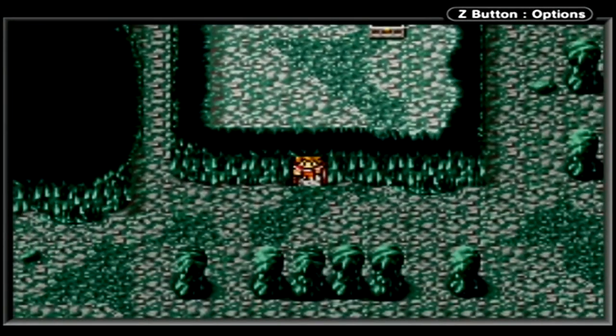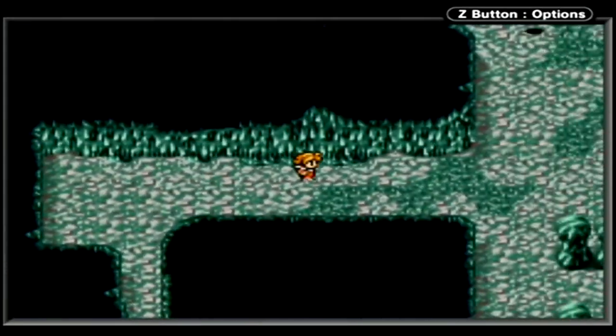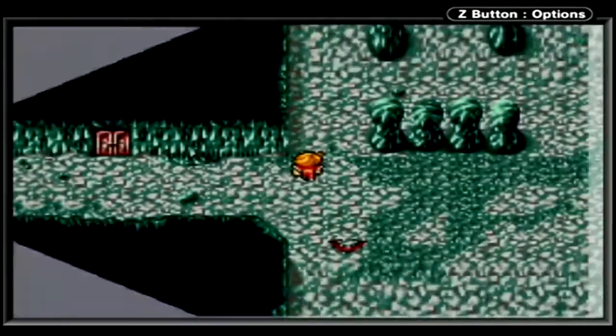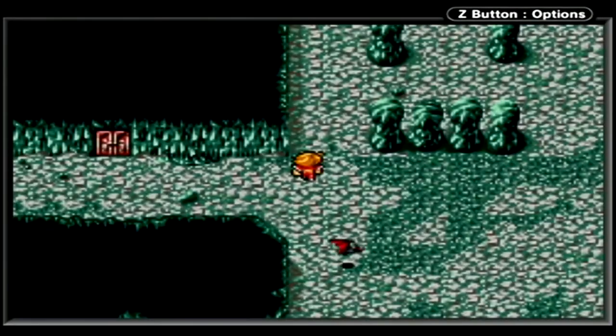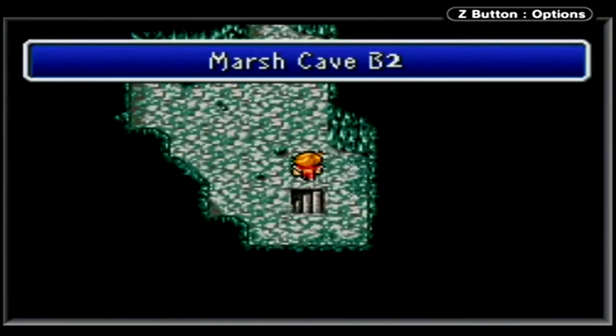And the last chest is a Copper Armlet, which is why we did not buy one in Elfheim. Only one of our party members can equip it, but it increases defense by a little bit. All right, that is it for the Marsh Cave. We're going to head out now. I'm going to use all of this Gil I've been amassing from these numerous random encounters and stock up on some supplies and heal in Elfheim.